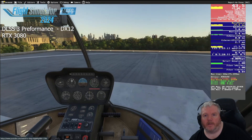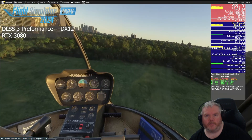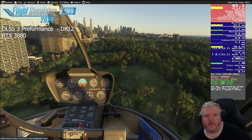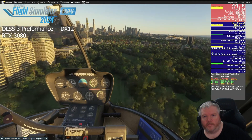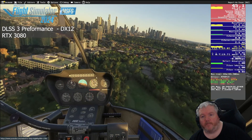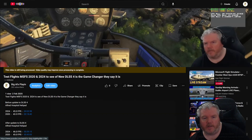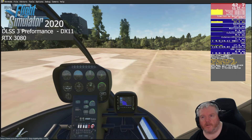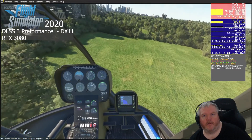We'll start with 2024. Sitting on the Alfred helipad, we're running at 45 frames per second. This is running DLSS 3.5.1, performance mode, DX12, RTX 3080. The sim is running smooth, flying fine. The next flight was in 2020 — again from the Alfred — sitting at about 43 FPS before the DLSS4 update.